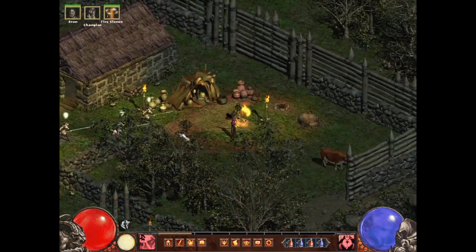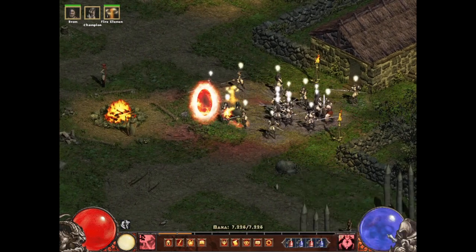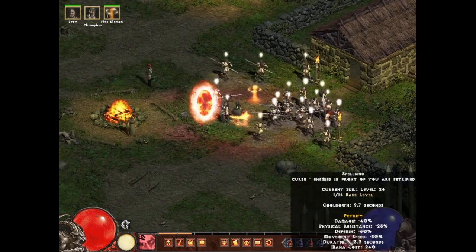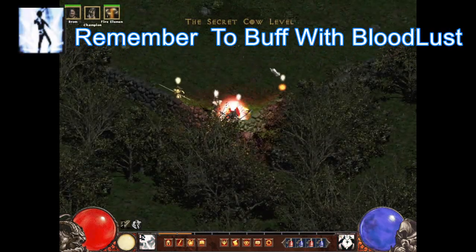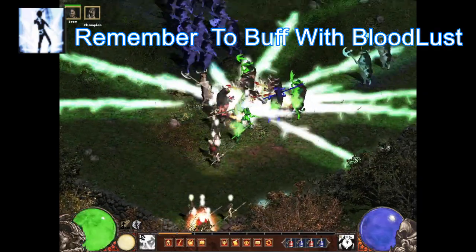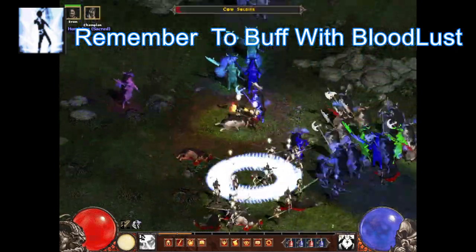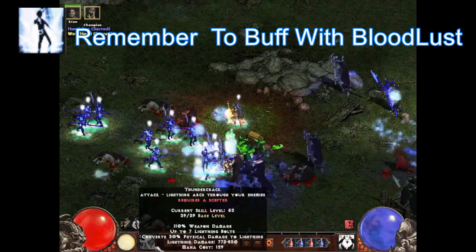My mana regen is very high because you get a bunch of extra energy for basically being a scepter Amazon and having your passive ability active. You just smack enemies and watch the lightning rip out — it hits up to seven bolts.